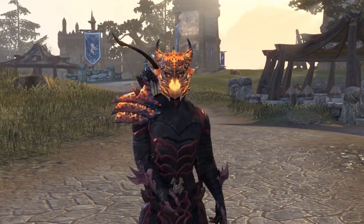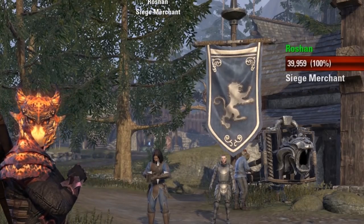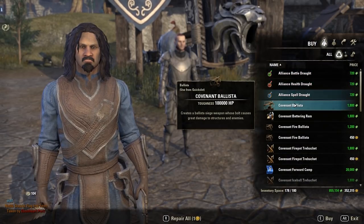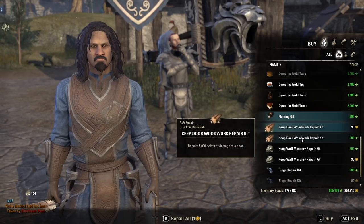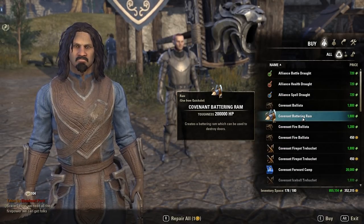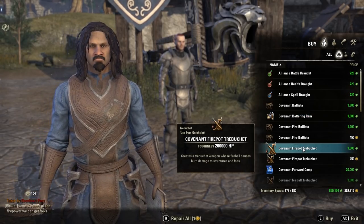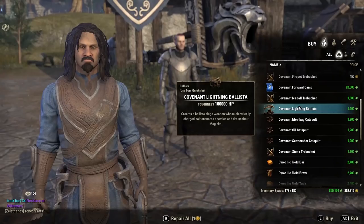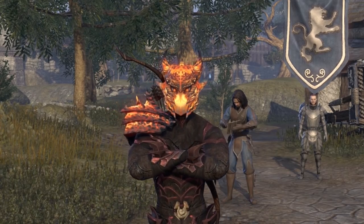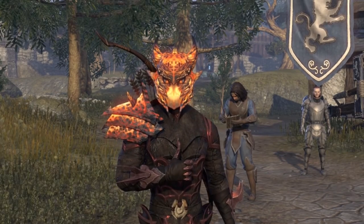One important thing to remember is that if you're going out to Cyrodiil for sieging castles, head to your local keep siege merchant to purchase stuff to help you burst down the walls of your enemies. For defense, remember things like flaming oil and wall and door repair kits. For offense, you've got battering rams for doors, catapults and trebuchets for walls and doors, and meatbags and ballistas for heavy player damage.